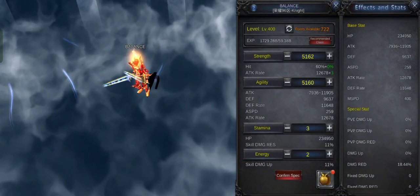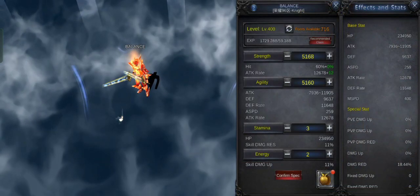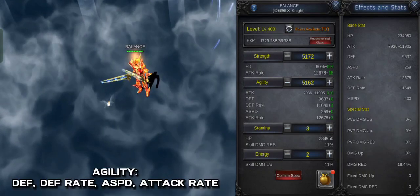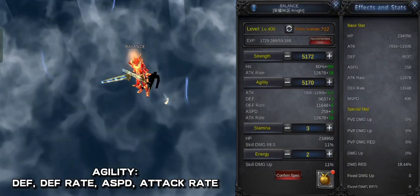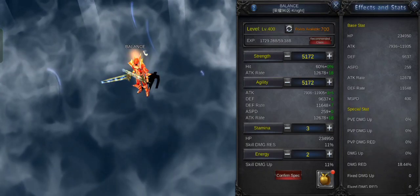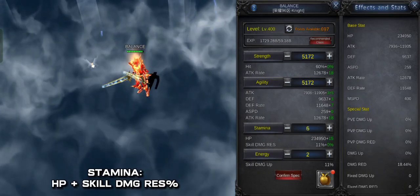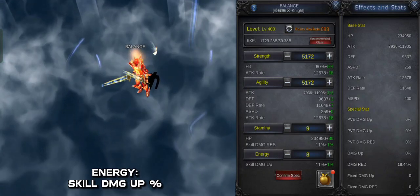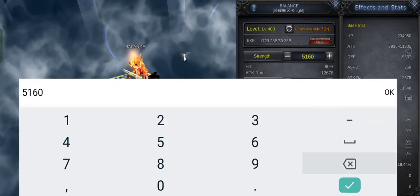Let's learn more about our character's stats. When we put points in STR, our hit percent and attack rate increase. In agility, the death rate, attack speed, and attack rate will increase. In stamina, it is RHP and skill damage resist percent. Energy is for skill damage up. You can't just add the amount you want — it has to be balanced.